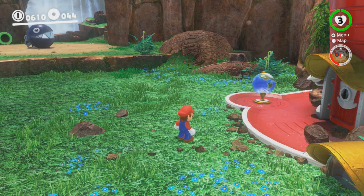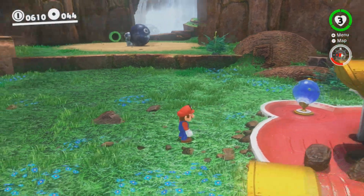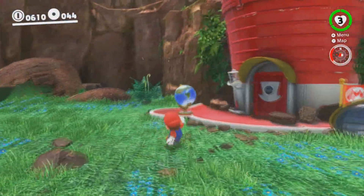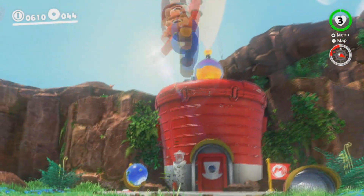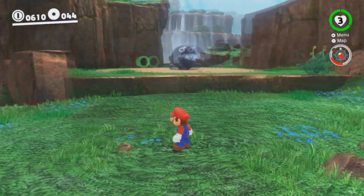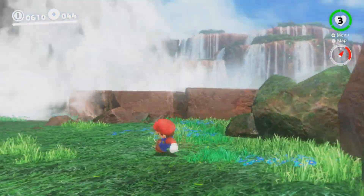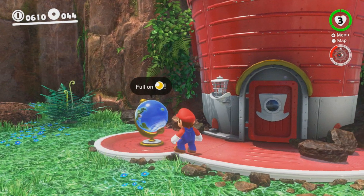Hello everybody! Slim Kirby here. Welcome back to more of the Super Mario Odyssey playthrough. Last time we explored the Cascade Kingdom, we found the Odyssey, we've given power back to the Odyssey, we even collected some additional power moons as well. I think we're actually going to continue on with our adventure and move on to the next kingdom. There are some things we can still do here, but we'll be back here many times later on, so I think it's good just to keep things moving.